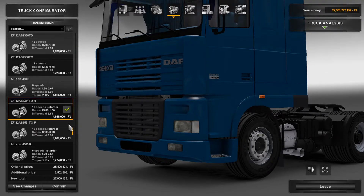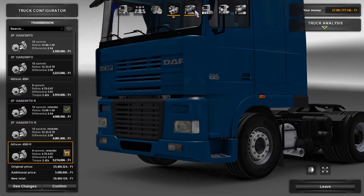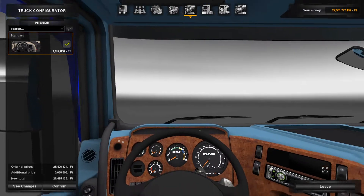There are six transmissions to choose from. You've got 12-speed and some 6-speed options in there, all available with or without a retarder.